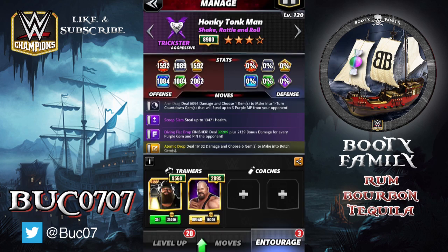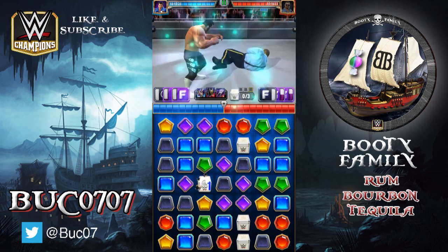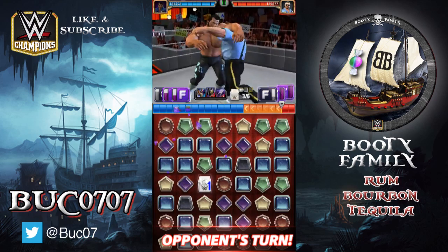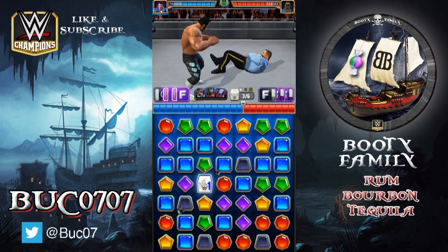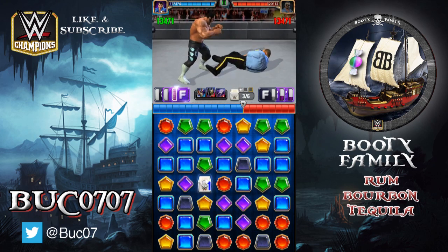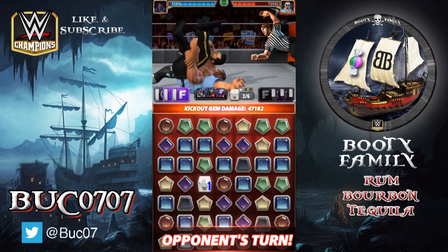Let's see another move set here. This time instead of stealing more health we're going to put Big Show, who's going to make that finisher more potent — it's going to hit harder. So you're stealing a few thousand less in health but doing a lot more damage on that finisher and trying for the pin. We got a black match which means our countdown gem is going to go out again. We're stealing our purple MP and putting another countdown gem out there. Now we're stealing health — this time it's a little less, instead of 16k it's 13k. But now this finisher, which hit for about 38,000–39,000 in the last match, this time hit 47,000.